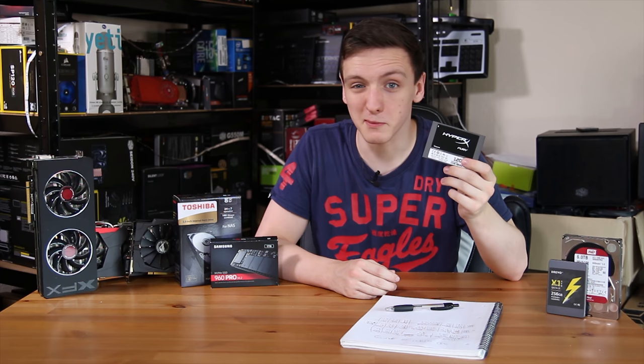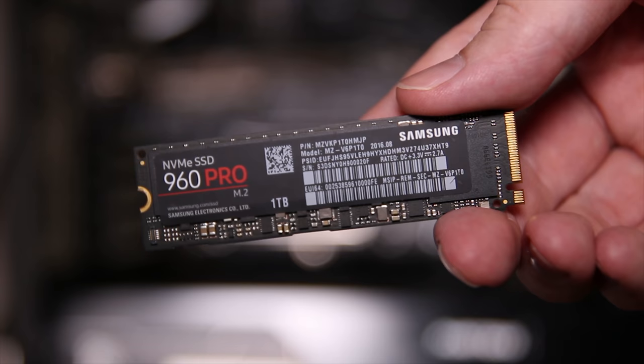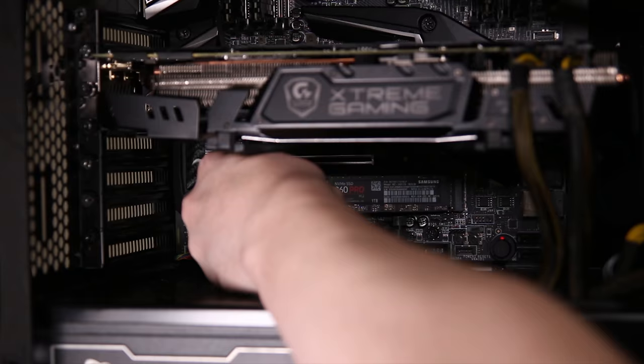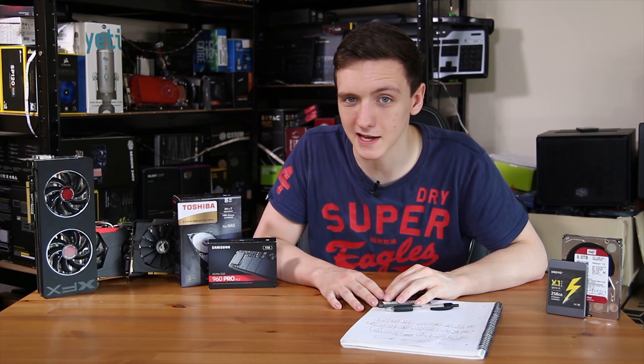To make this as interesting as possible, I'm not actually going to be using a SATA SSD. We're actually going to be using the Samsung 960 Pro M.2 drive. This is one of the fastest drives you can get without going into RAID SSDs. This is the 1TB model, so we should have plenty of space for our games and this should make for a pretty interesting test.